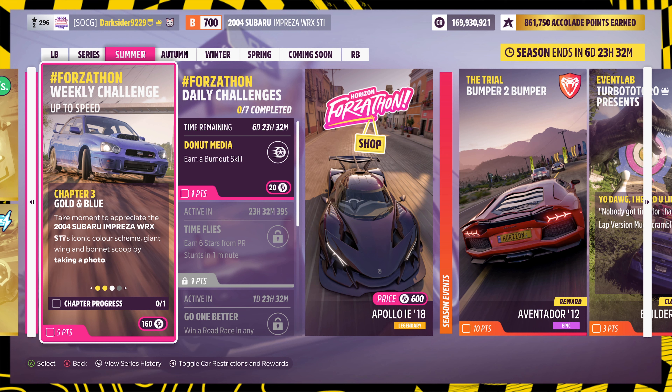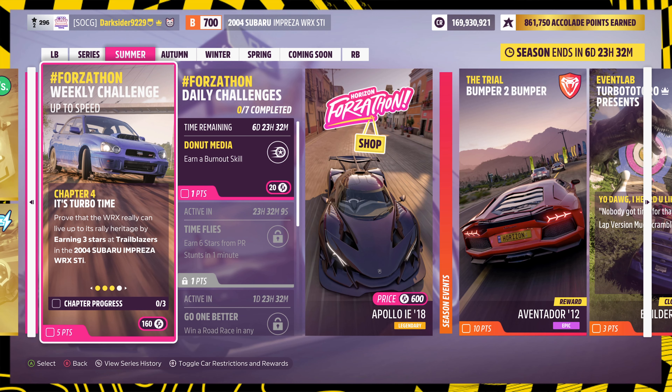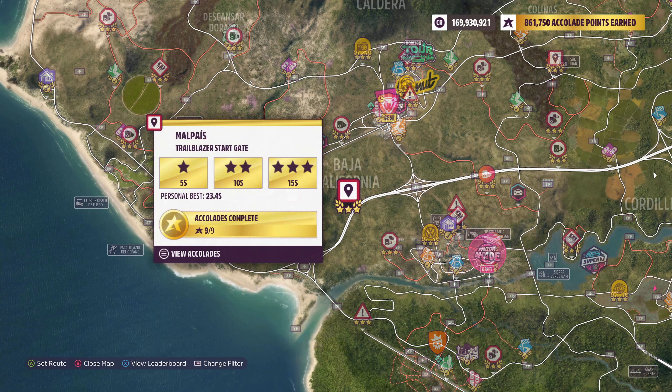For the third chapter, all you have to do is take a picture of your Subaru — so wherever you are, just take out your camera and snap a picture of it. For the fourth chapter, you'll have to earn 3 stars through trailblazers. One of the easiest I use is the one over here, where you can go down the highway and straight into it — that way, no matter what car you're driving, you'll most probably get at least 3 stars.